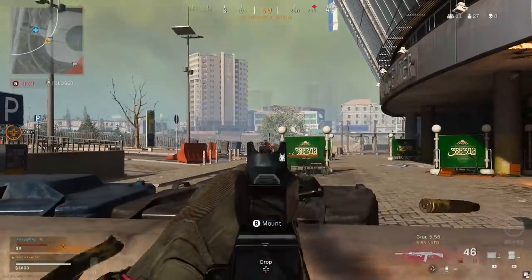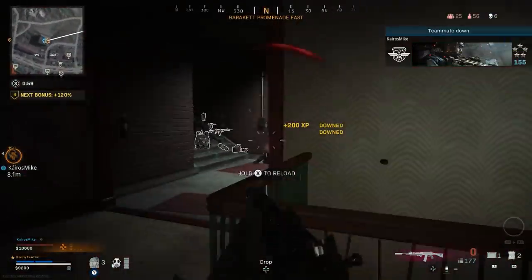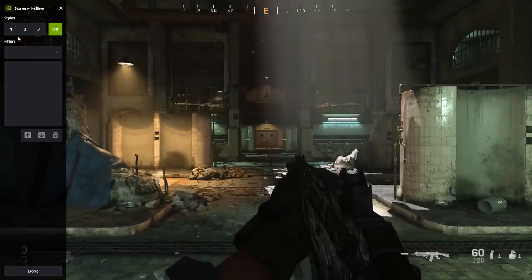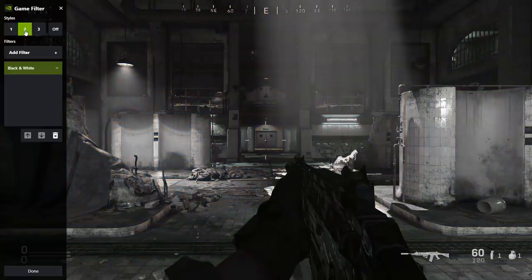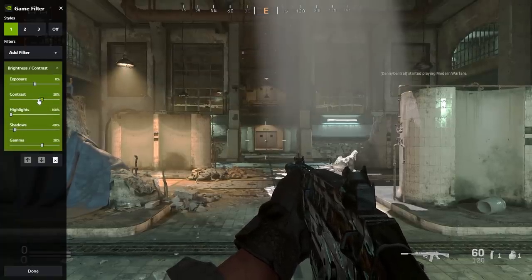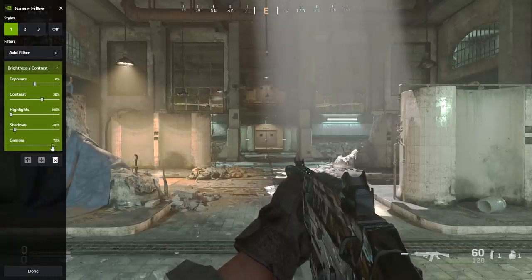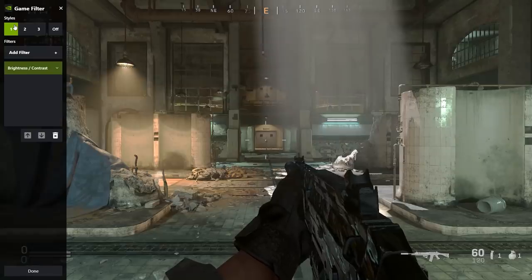The next advantage PC players have in Warzone I've only just started using, and it makes a huge difference — especially in darker areas like inside buildings or warehouses — and that's Nvidia Game Filters. You can open up GeForce Experience whilst in Warzone and add a game filter. You get three profiles which completely transform how your game looks. Personally, I use a simple filter to brighten up the map and spot enemies more easily: a brightness and contrast filter with exposure at 0%, contrast at 30%, highlights removed by 100%, shadows reduced by 80%, and gamma set to 30%. Because of this, darker spaces become subtly brighter, so enemies hiding in dark corners that you would have otherwise missed will now light up.